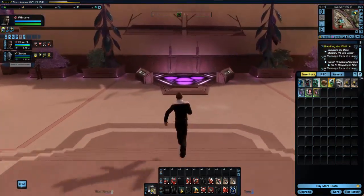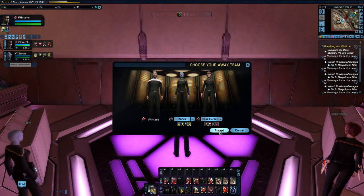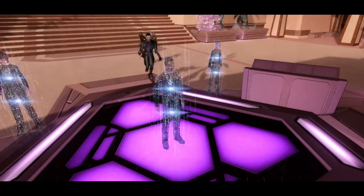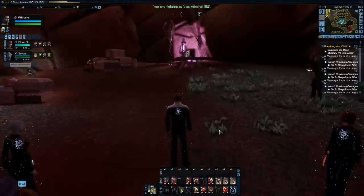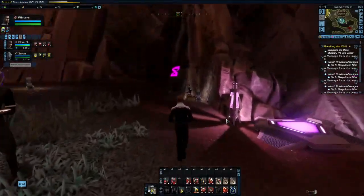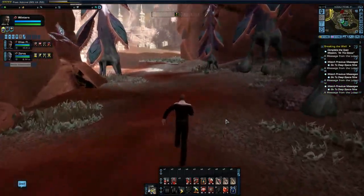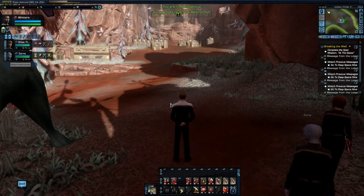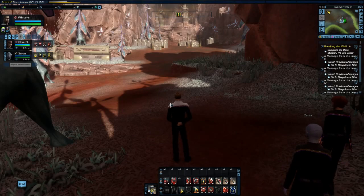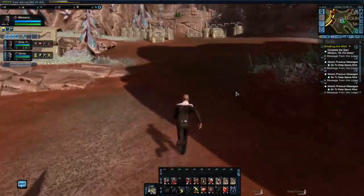We are going to go down to the transporter pad here and go up to the upper hillside base. The exit should be out this way — there it is. Sorry about that folks, I got a crash to desktop just as I came out of the cave. But we're back in game now, so let's continue on and hope that we do not get any more of them.